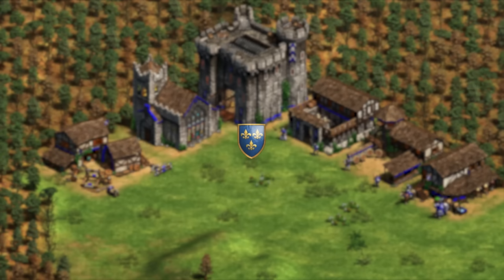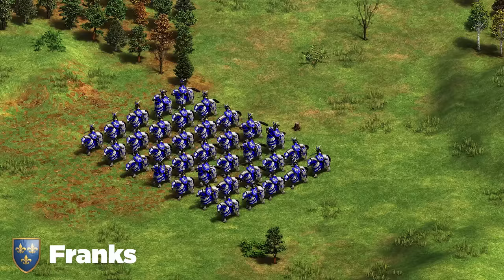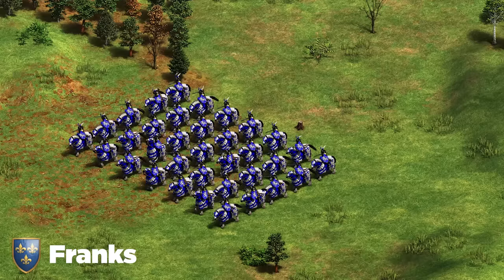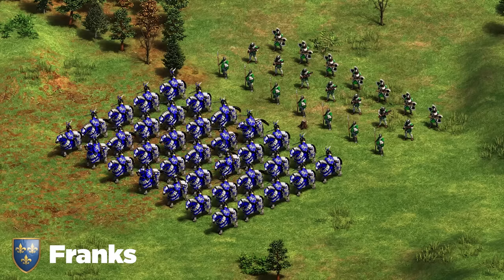Next up we've got the Franks. I recommend a unique strategy: try to overwhelm your opponent with Paladin. It sounds odd, but Paladin can actually destroy Halbs if you get enough of them — the idea is to go to a high population, make a ton of Paladin, take one fight against Halberdier and hope to win it convincingly, then use that momentum to raid your opponent to death. We will eventually need a Halberdier counter, so mix in some Skirmishers, or similar to Burgundians, go with a double gold comp mixing in Throwing Axemen or Hand Cannoneers to deal with Halbs. Definitely try to end the game early with Franks, though if you have four or five relics you can take a little more time.